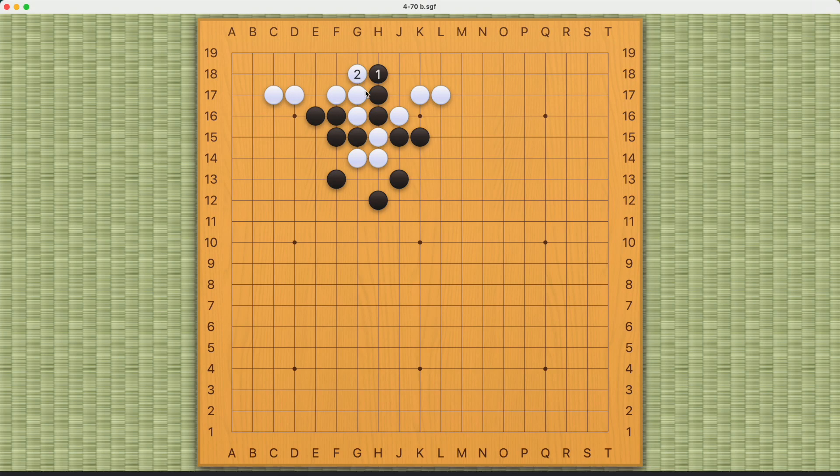Number two is white's strongest response, and now this problem seems very much like problem 468, just a couple of problems before this one on this playlist. White has this weakness in its own shape — its liberties are very tight. But of course black cannot capture white this way, so the best black can do is actually to stand down here.